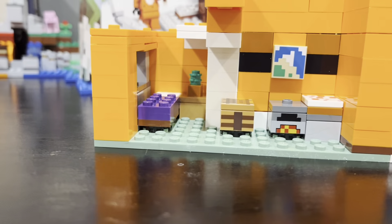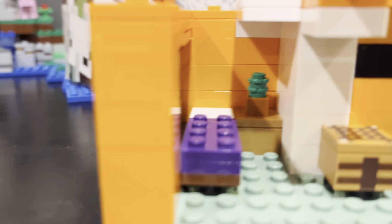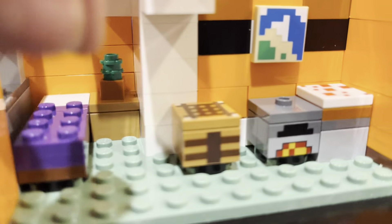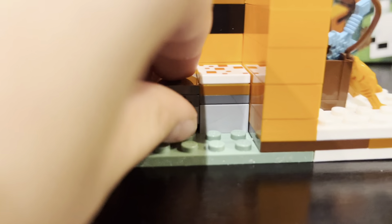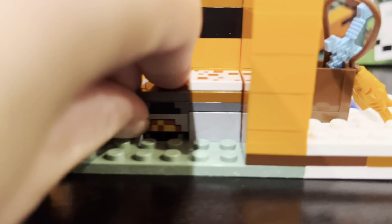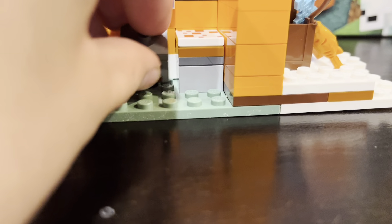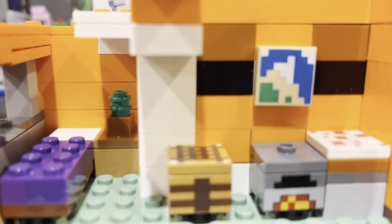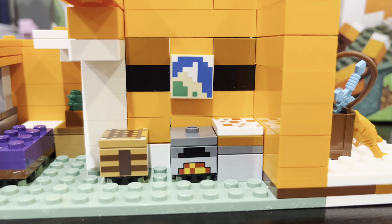Now let's review what's inside. Inside this, we have a little potted plant — it looks like a cactus. We have a little purple bed in the corner. We have a crafting table and a furnace. Every Minecraft set I take this off — it has the off and then the on mode. I like to keep them all on. And we have the map that looks like it's our biggest map that's been discovered, one of the maps that's fully discovered.